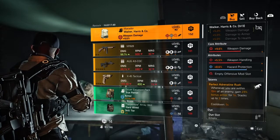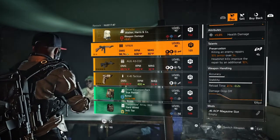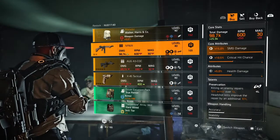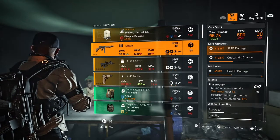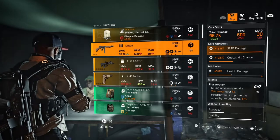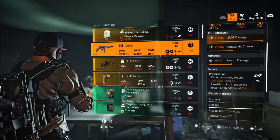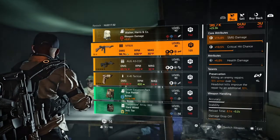Next on the list we have the M1928 Tommy Gun — core attribute 15% SMG damage, 10.5% critical hit chance, lower attribute 5% health damage, and the talent Preservation. I'm not going to go over that one again since I covered it at Dark Zone East.